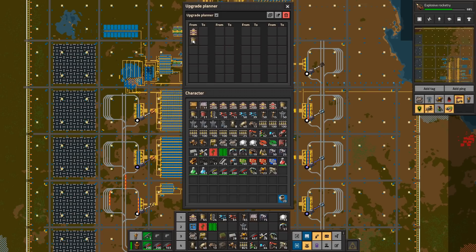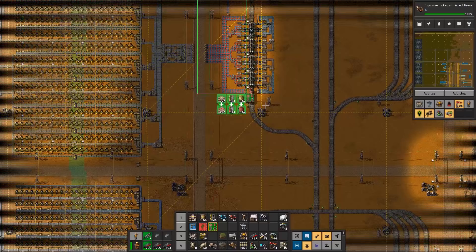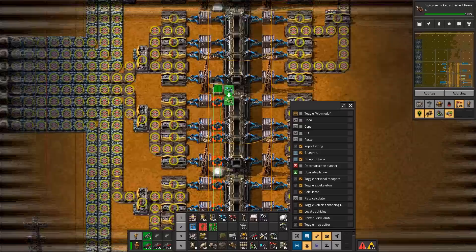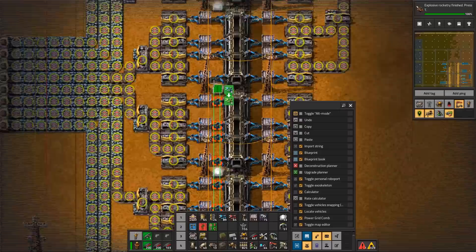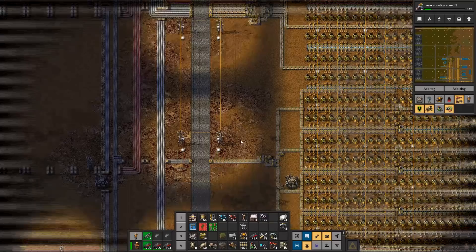I'm going to upgrade this here. Even though all of these are default upgrades, I don't want to upgrade the yellow inserters to blue inserters, so I need to be selective. I want to upgrade this entire thing, and I also want to take a normal upgrade planner and make sure that the unloading is sorted. I can continue research now - at this point I just take random researches because I just want it done.